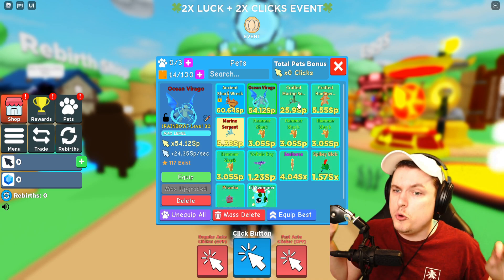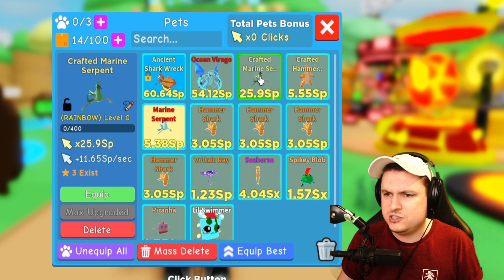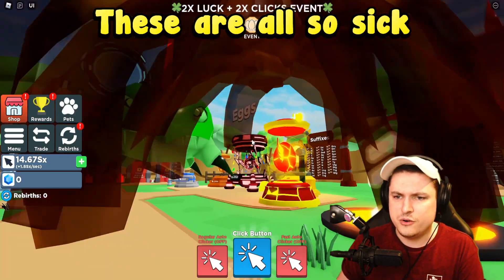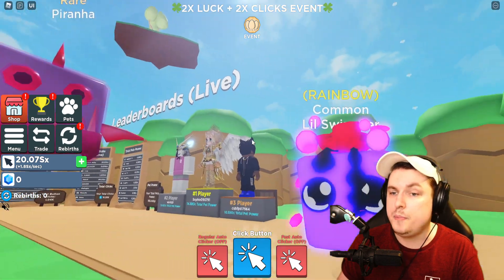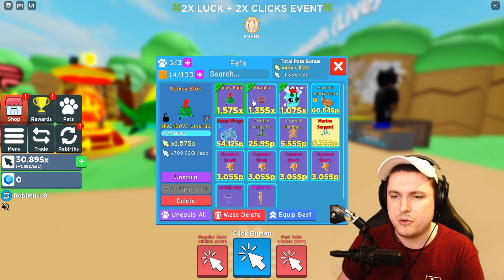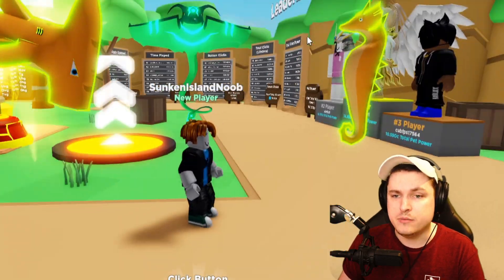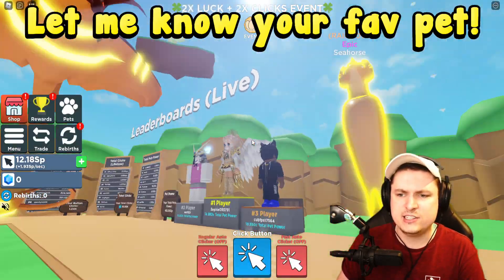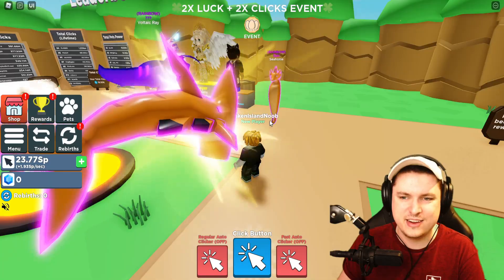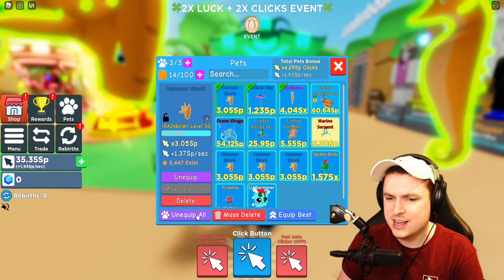He has every single new pet from the update in Rainbow, besides one — but he has the Crafted Rainbow. So it technically is just every pet, because you would always craft these into Rainbow. Let's check them out: the rare Spiky Blob, the rare Piranha, and the Little Swimmer Rainbow. Not bad — these stats are actually kind of crazy. One SX. Then we have the Sea Ours, the Full Tech Ray, and the Hammer Shark. These actually look kind of nasty. Having these pets like this is just amazing.